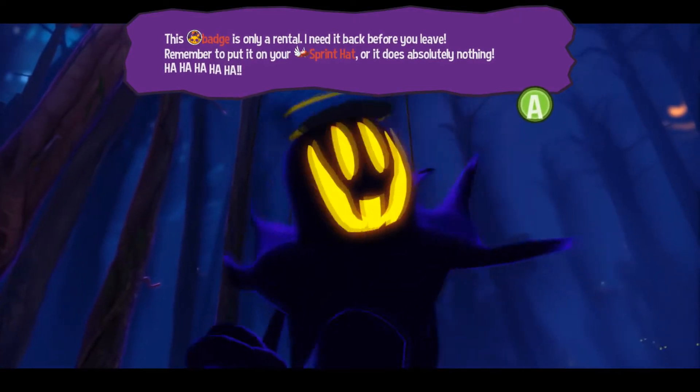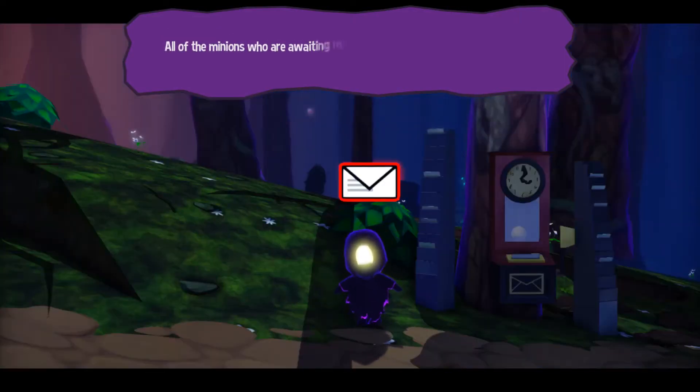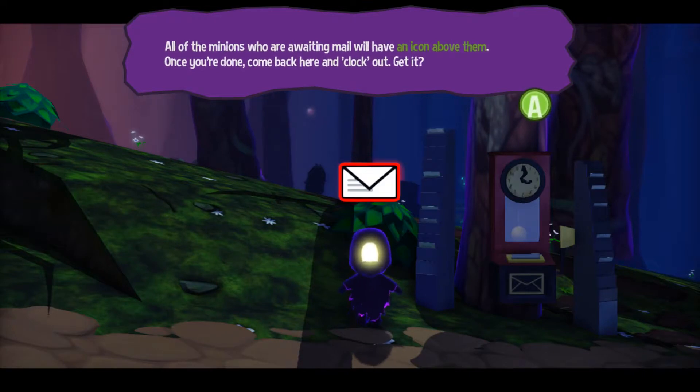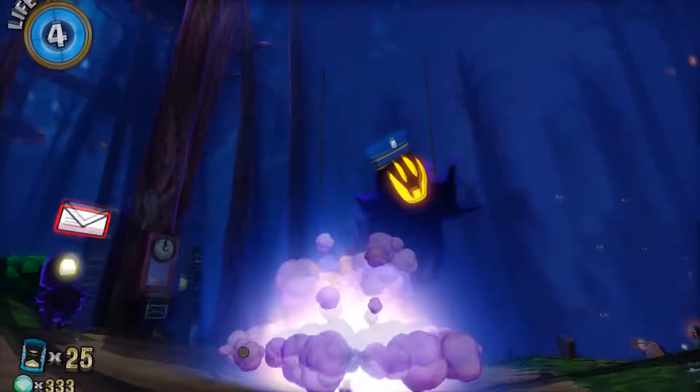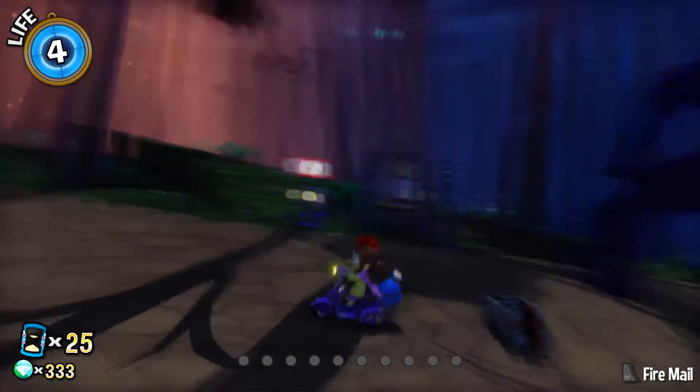If you wanted to test drive with the scooter badge, here you go. All of the minions who are awaiting mail will have an icon above them. When you're done, come back here and clock out. Get it? Got it. So if you hold down the usual button for Sprint... now we have a little scooter!